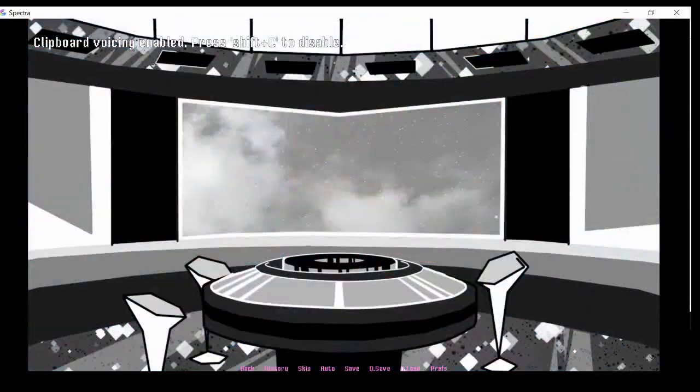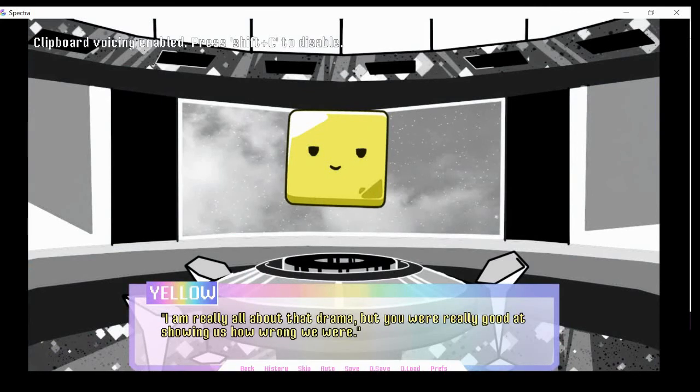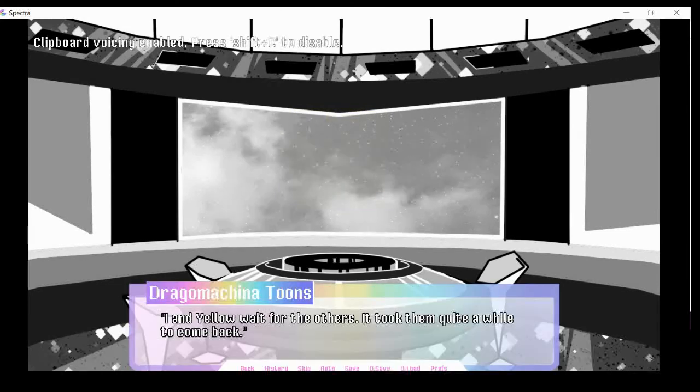And here's Yellow — Miss Snooty. Wow, you really did a great job there. I am really all about that drama, but you were really good at showing us how wrong you were. So you admit it. I usually don't make mistakes, but you seem to be able to even find one in me. It's not that impressive. She's full of flaws. That's impressive. I and Yellow wait for the others. It took them quite a while to come back.